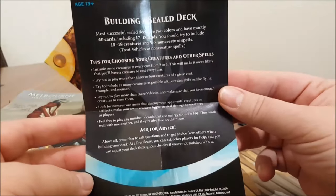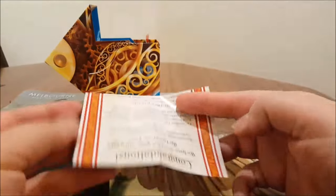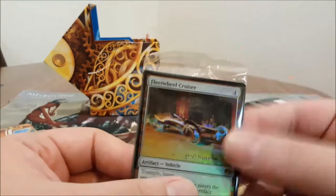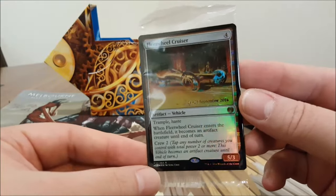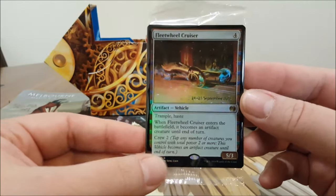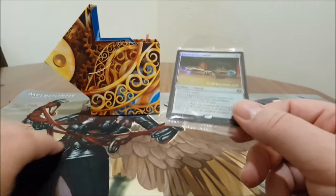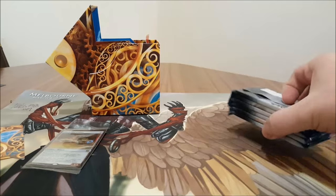There's also a guide on how to build a sealed deck. And for promos we get Fleet Wheel Cruiser — vehicles matter in this set. Your deck's gonna be filled with artifacts, but vehicles are a big, big thing.